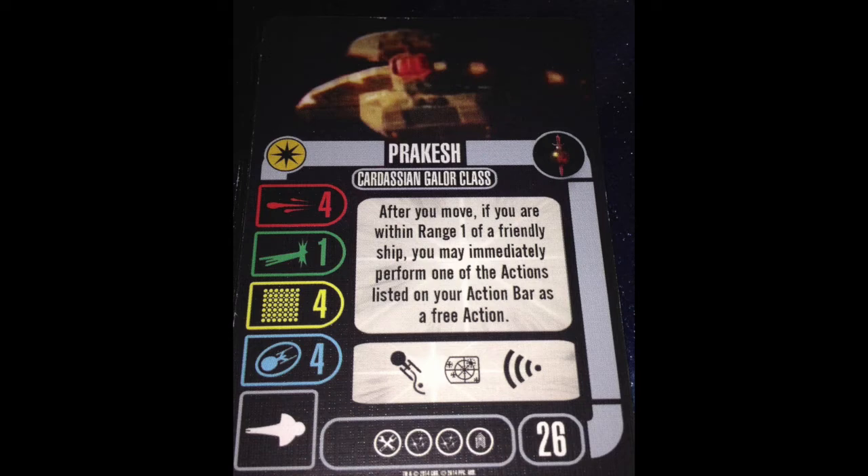The named ability here is actually pretty good. After you move, if you are within range one of a friendly ship, you may immediately perform one of the actions listed on your action bar as a free action. You can get a free evade, target lock, or scan, and you still have your normal action to either do a second action bar action, or to do a captain action, crew action, tech, or re-enable something.